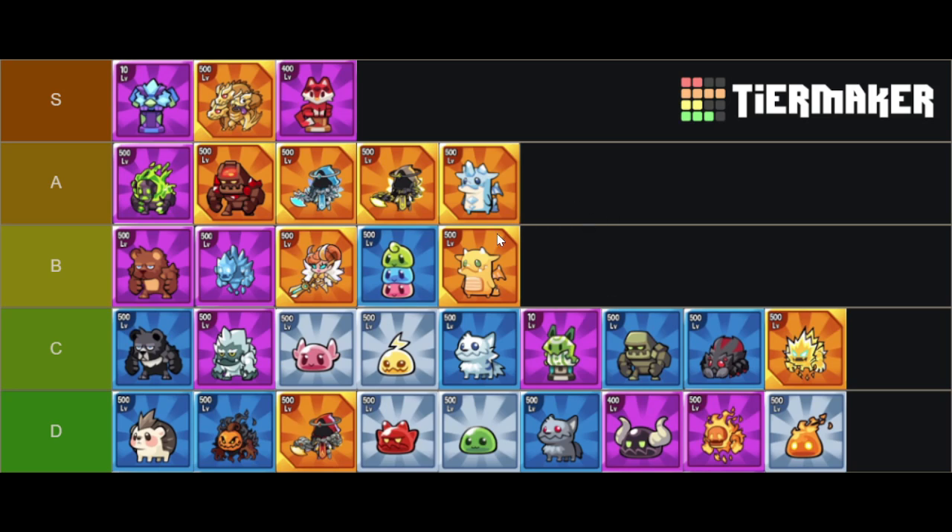It doesn't include evolutions as well. I feel that all evolutions are pretty useless to go for in this part of the game. This tier list also doesn't really talk about who you should level — it talks about who you should play. So don't use it to decide who you should spend your gold on. Rather, use it to decide who you should play in your setups depending on the role that they fulfill.